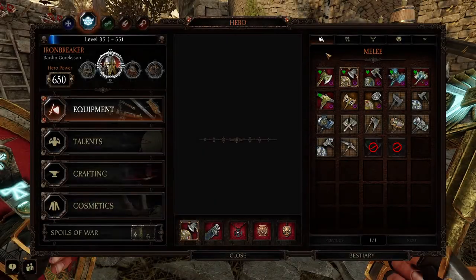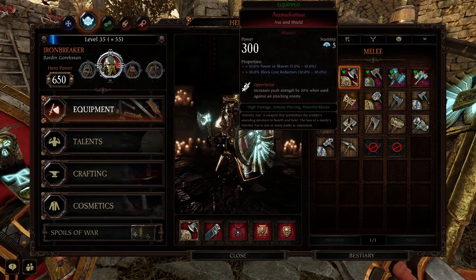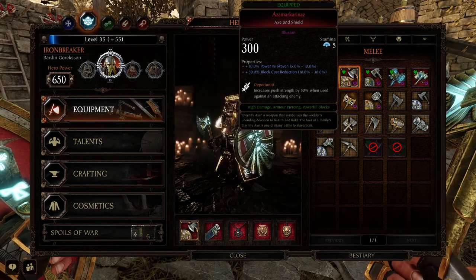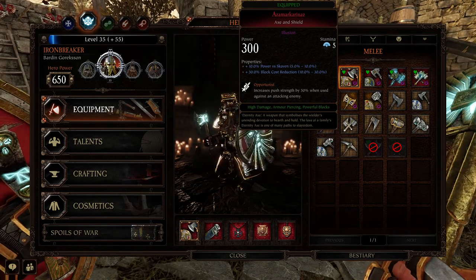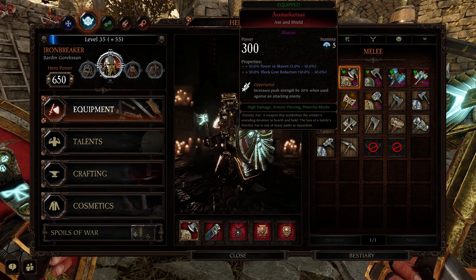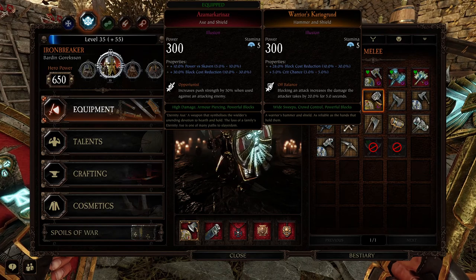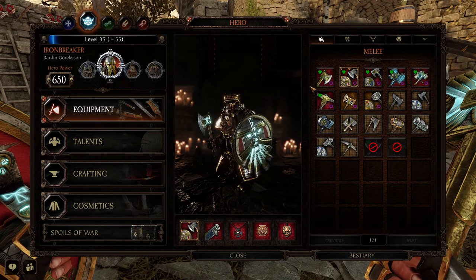For a beginner, if you're going to play the Ironbreaker, I would highly suggest the Axe and Shield, just because the Axe is more flexible. Some may argue the Hammer and Shield is better, but I always lean towards the Axe and Shield because when you do get onto higher difficulties, you can chop through things and actually help out with killing stuff quite easily. The argument for the Hammer and Shield is that you are a crowd-controlling machine — swinging, knocking back, staggering all the time. Those are the two arguments.